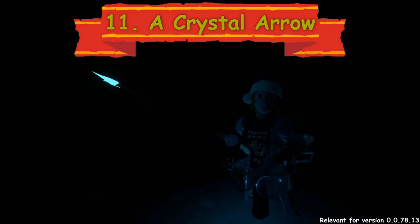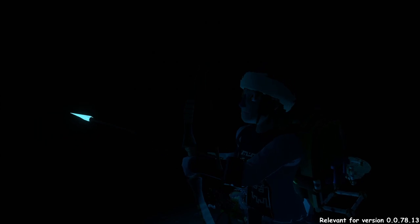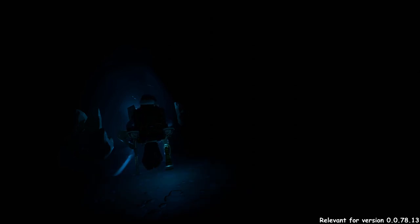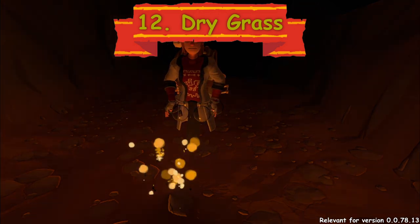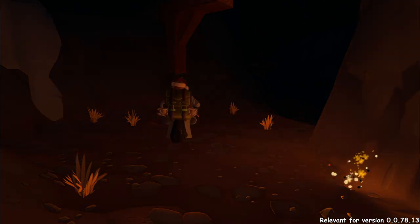A crystal arrow. Crystal shards can be used as arrowheads. They give a little bit of light and make finding your arrows in the darkness of the mines much easier. Dry grass — sometimes you find dry grass here and there. Just burn it and get some light.